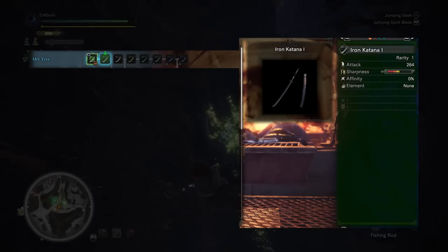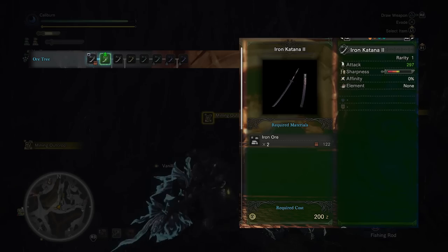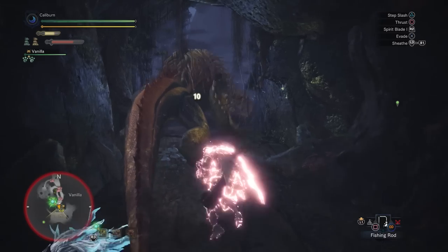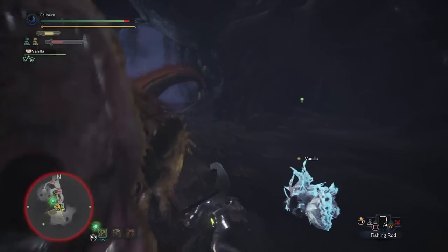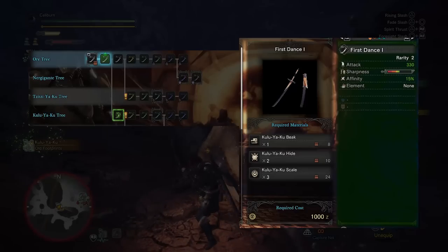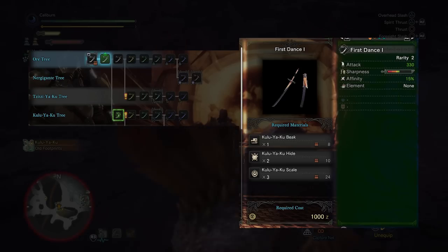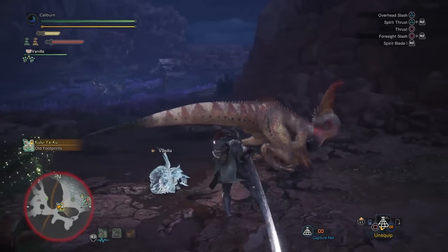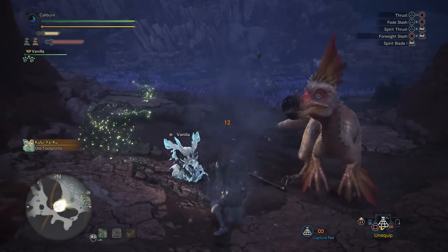The Iron Katana you start the game with will be acceptable for the first few missions. Try and hit a mining node for the two iron ore required to upgrade it to an Iron Katana II after your first real quest. You will use this for the first set of large monsters including Great Jagras and the Kuluyaku. If you're lucky after the first hunt with the Kuluyaku, you'll have the required one Kuluyaku beak, two Kuluyaku hides, and three Kuluyaku scales to upgrade your Iron Katana II into a First Dance 1. This upgrade is technically optional as it is a dead-end path, but it will be a good bridge to the Toby Kodachi long sword, so it's recommended to take this upgrade.